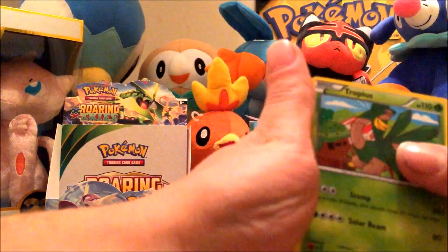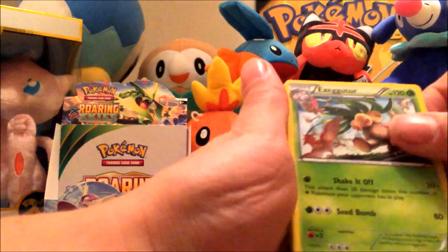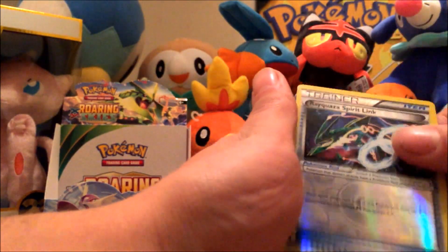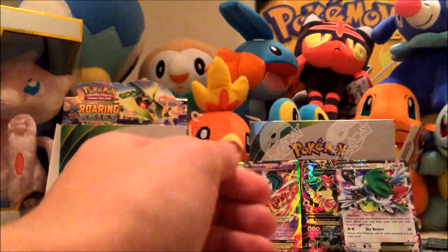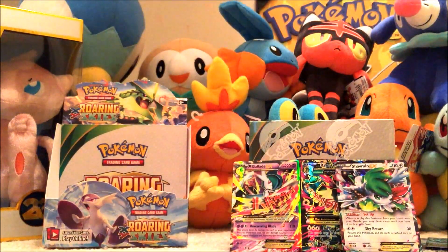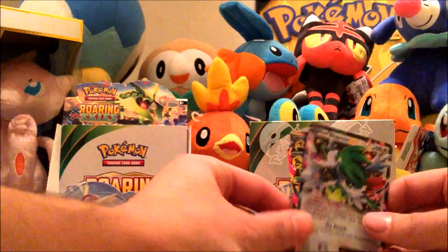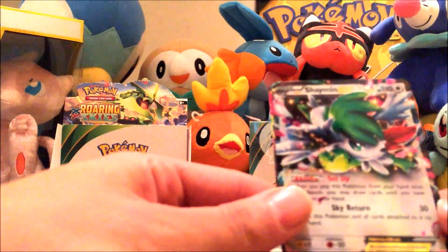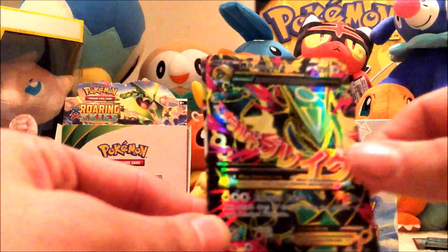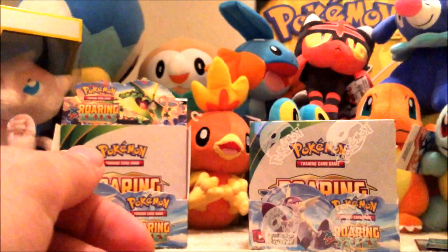We got Tropius, Steven, Exeggutor, Gligar, Voltorb, Inkay, Binacle, Hawlucha, Rayquaza Spirit Link, and Togekiss. The last part of this box was probably the best part — Shaman EX, Mega Rayquaza EX, and Gallade EX.